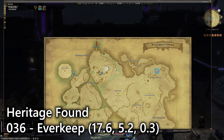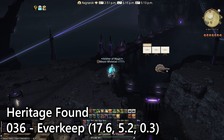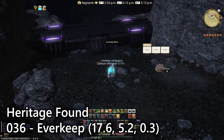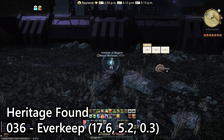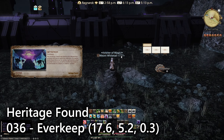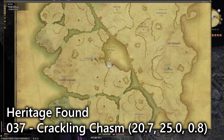Once we're here in the Outskirts, entry number thirty-six for the Everkeep is just a little bit north, right next to the entry for Solution Nine — there's the bridge. Down in this area next to the water there's actually an Everkeep entry as well, overlooking what I'd call a dam, talking about the giant Everkeep. Entry number thirty-six.